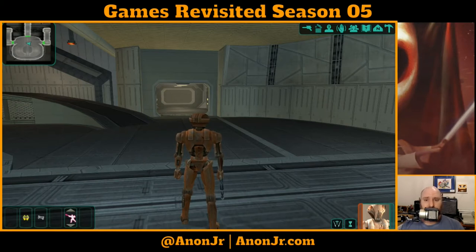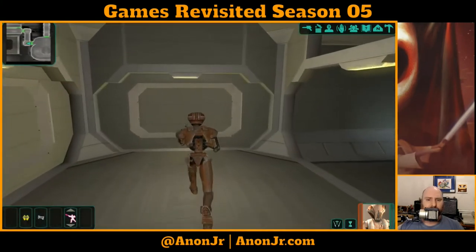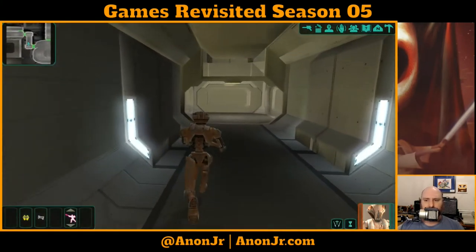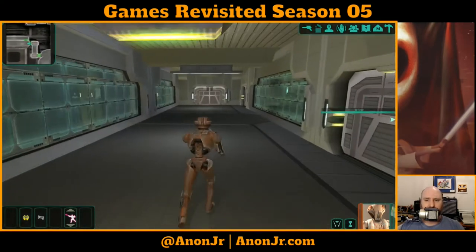We've been working on the HK side quest, and we accidentally downloaded the HK-50 Behavior Core, which means that he's pretty much become an HK-50 and has no personality — can't shut down anything.